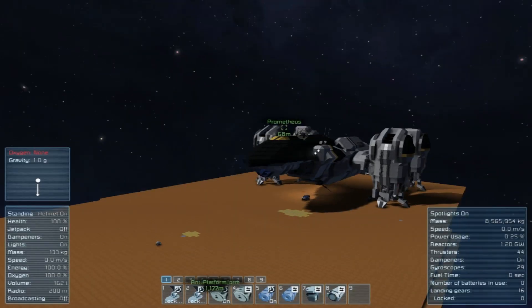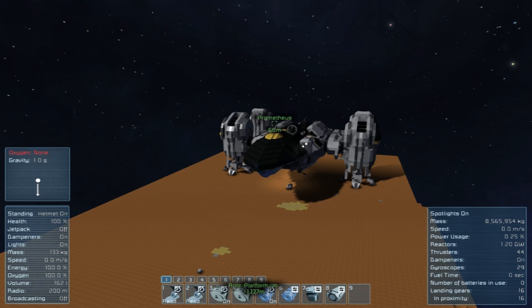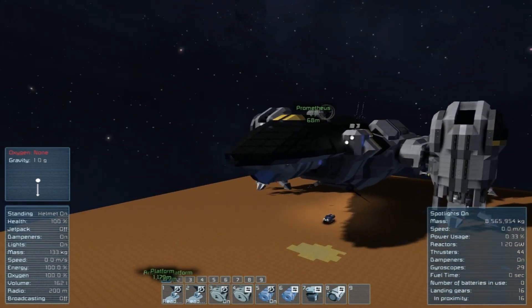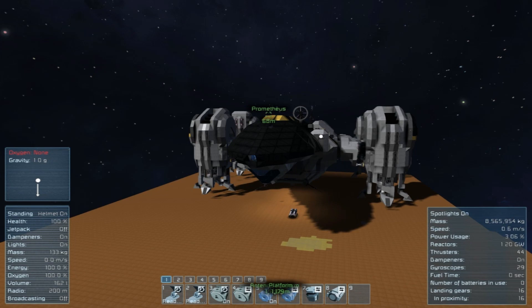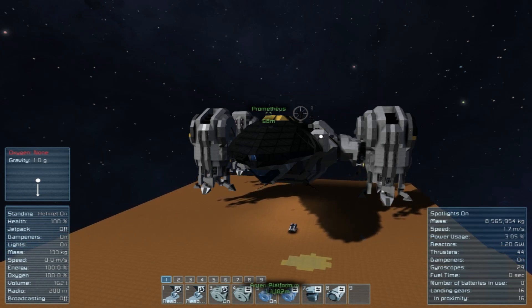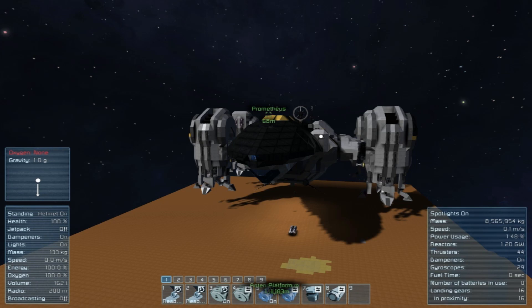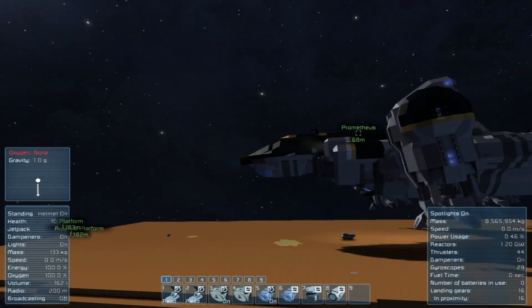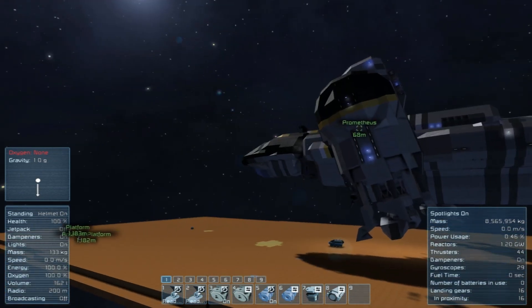So not too bad, not too complicated — if we can not break the things. I'm going to risk it. So I'm holding the space bar. It's kind of hard to tell just because this thing is so huge, but it is actually going up. That's cool. Now comes the tricky part of figuring out how to do this. We need to reverse. Well, that was easy. So it's like a VTOL, which is awesome.